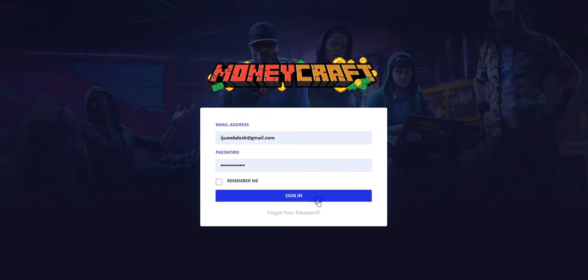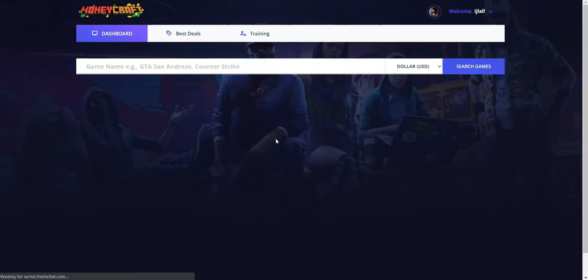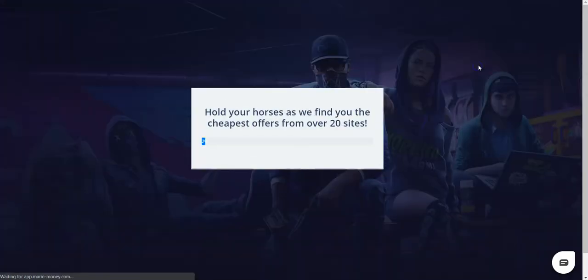I'm going to go back to Moneycraft, log into the app, and search for this particular game. As I press the search button, what the Moneycraft software does is go to about 25 websites very similar to the marketplace I just showed you, finding this game for cheap on those sites. In just a few moments you'll see how quickly it fetches all the results and brings us the cheapest deals.